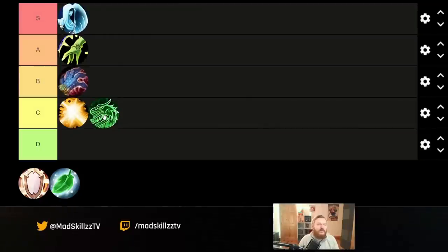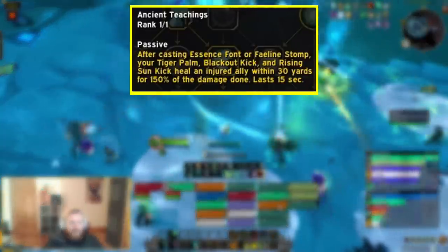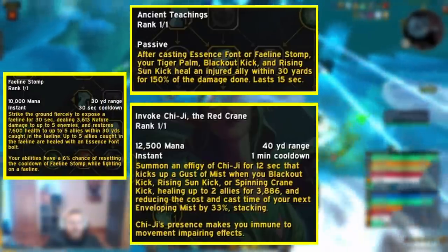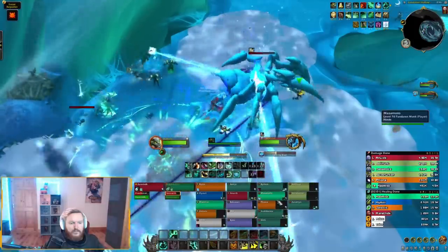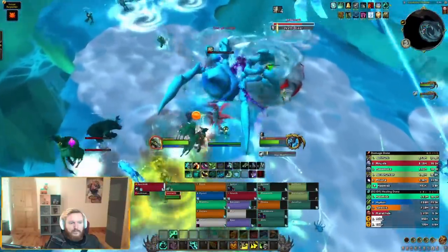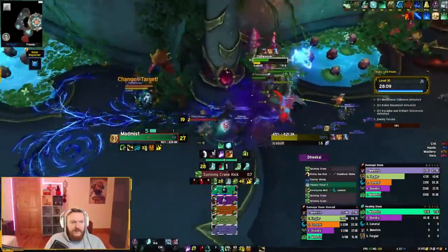Next is Mistweaver Monk. If you play the ranged build the difficulty is much lower, but the melee build has a pretty high skill ceiling — more difficult than Holy Paladin in my eyes. You're trying to optimize both DPS and healing with a somewhat rigid rotation using things like Ancient Teachings, Red Crane, and Faelined Storm. A lot of Mistweavers fall into a panic mode where things go wrong and they overuse Vivify or Enveloping Mist, leading to mana issues. Outside of Revival, many of your HPS cooldowns require build-up time, which demands proactive gameplay, and some abilities also have limited range.